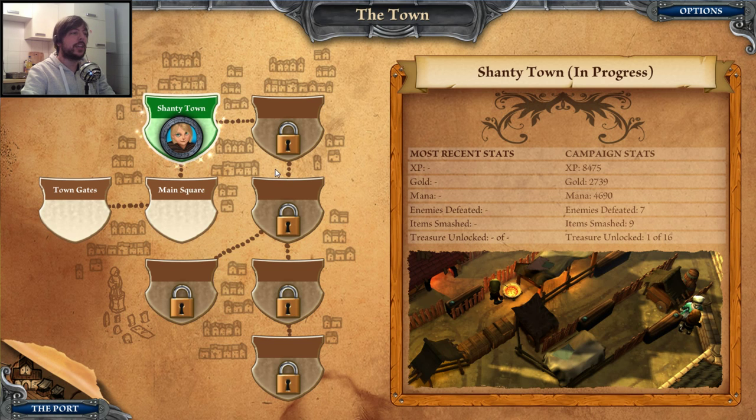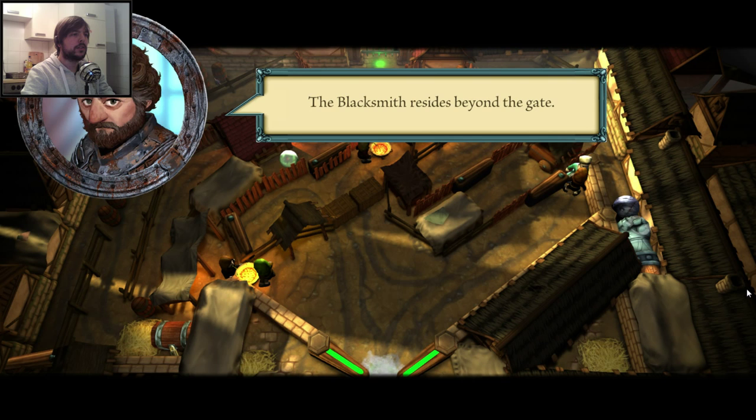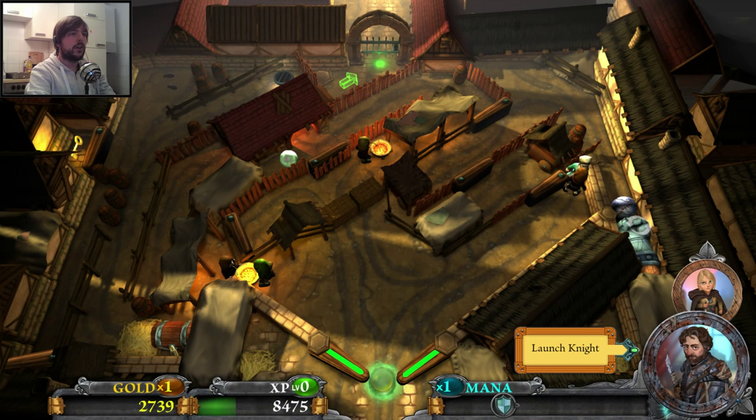Let's continue our travel. I'll show you now how the game works when you have multiple different characters and balls. Let's go to the shantytown, shall we? I'm not sure if we use multiple balls here already, besides beyond the gate. Oh yeah, we do. So this is one of those puzzle levels — we have to go through here.